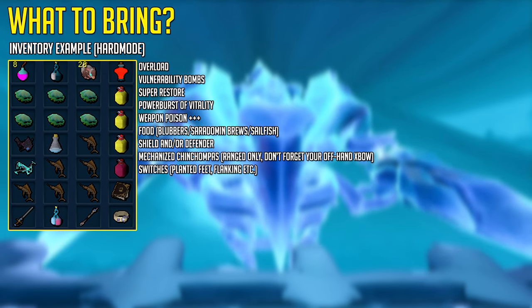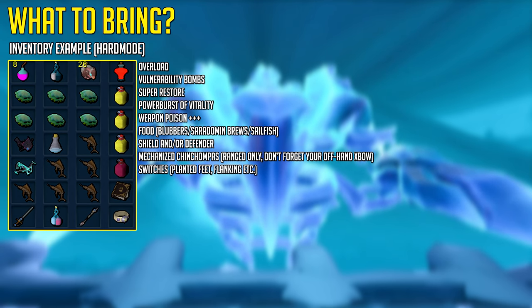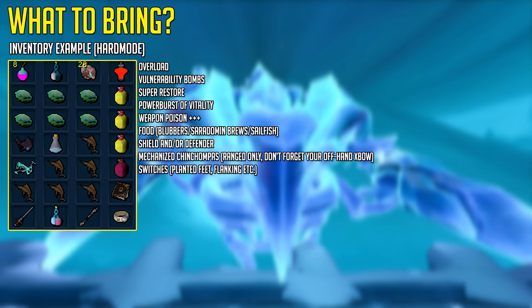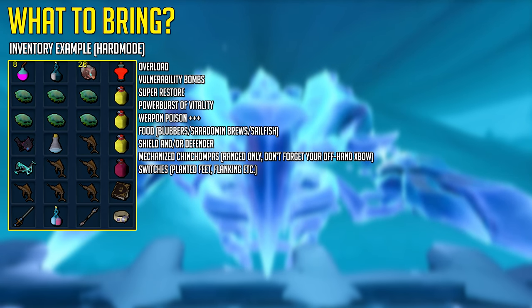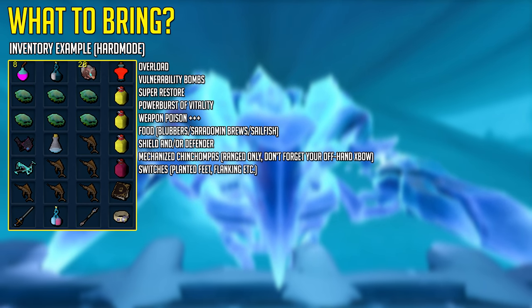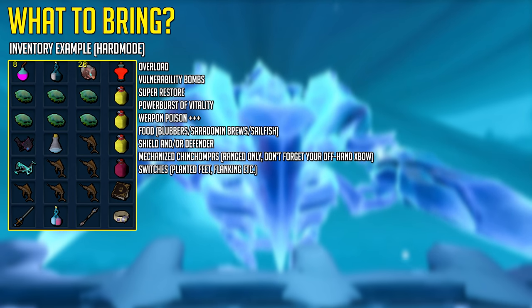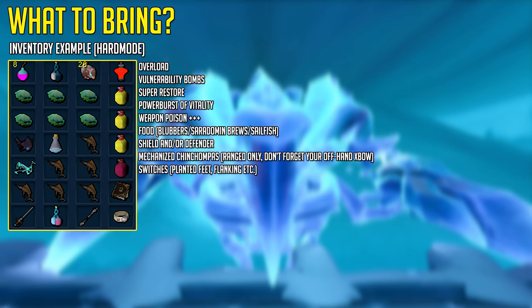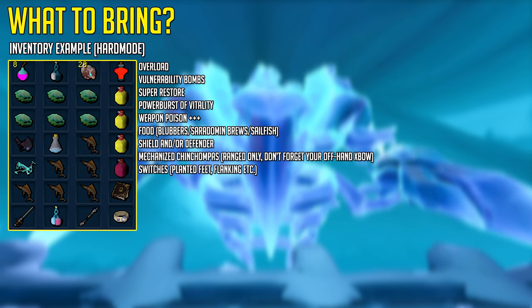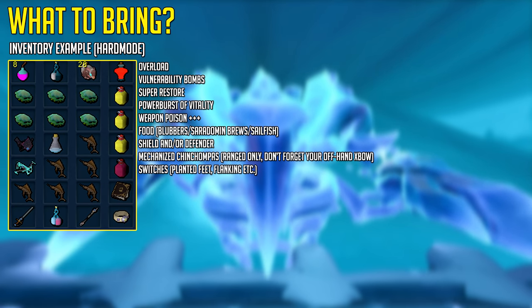A shield and perhaps a one-handed main weapon as well to keep attacking while using your shield. An adrenaline potion or replenishment potion, and a power burst of vitality to double your HP. These three items are the key things you want to bring no matter what. If you're using ranged you do want to be using mechanized chinchompas as they're great for killing the minions. If you're doing hard mode, having vulnerability bombs or the vulnerability spell with magic is also very useful for extra damage.